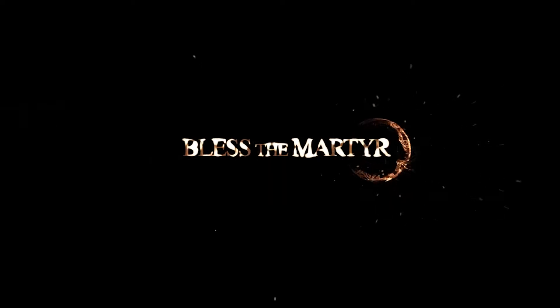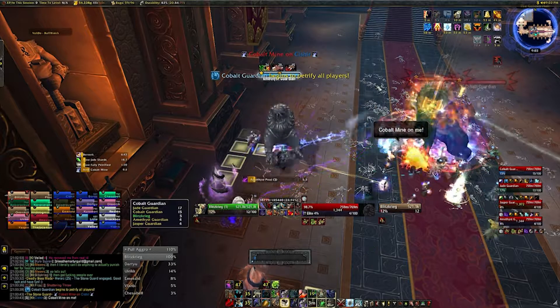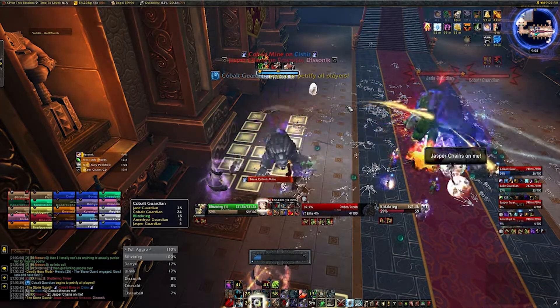Another difference between normal mode and heroic is the bottom line: if you get hit by a Cobalt Mine, you are dead. The healer cannot save you. So don't stand in the Cobalt Mine. You have three seconds to get out of it. If you got hit by it, you got hit by it — you screwed up. Own it, admit to it. Don't say you weren't standing in it, because you obviously were.